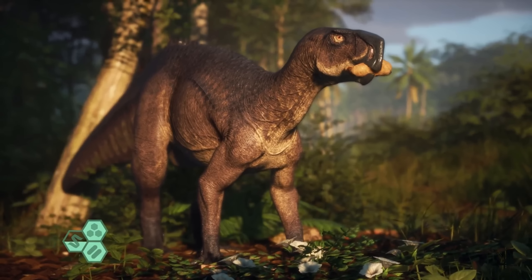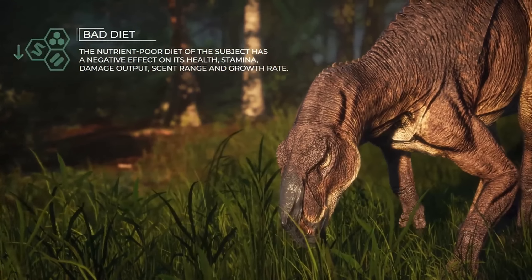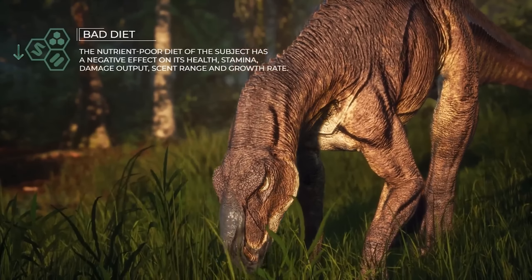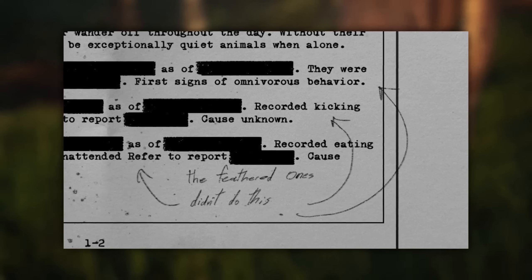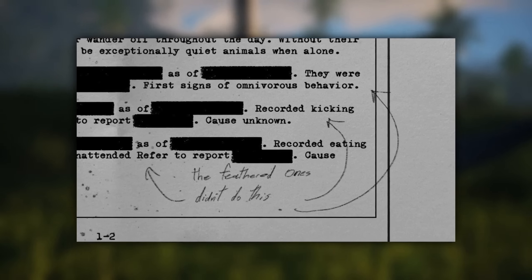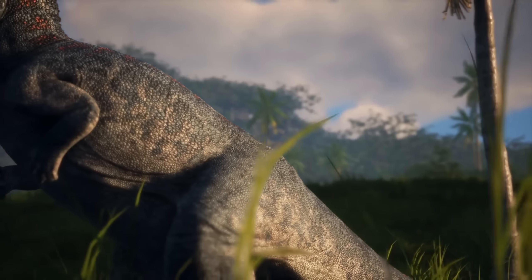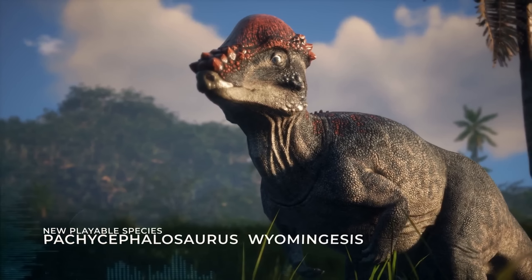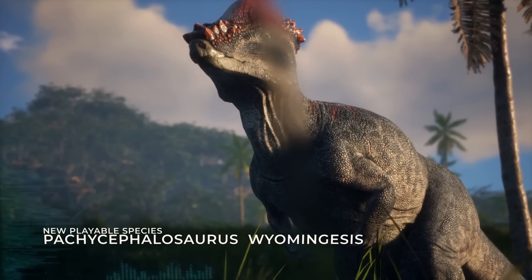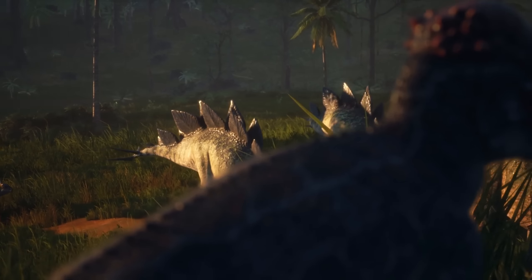Furthermore, we recently got the indirect confirmation that the species on the island are naturally mutating, a conclusion we can take from a comment on a Gallimimus dossier, implying that the original Gallimimus made by Apollo were feathered and displayed very different behavior than their current counterparts. A good portion of the roster does indeed have a naturalistic design, however we know for sure that lore-wise, they were made for military purposes, not realism.